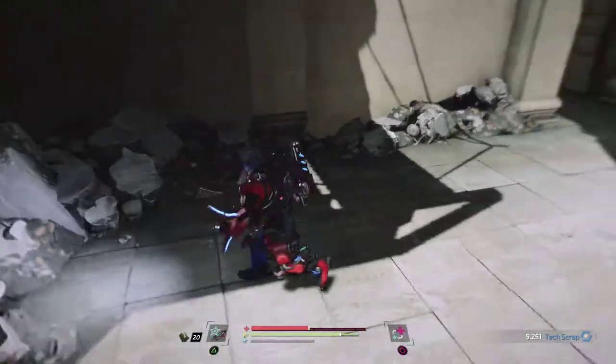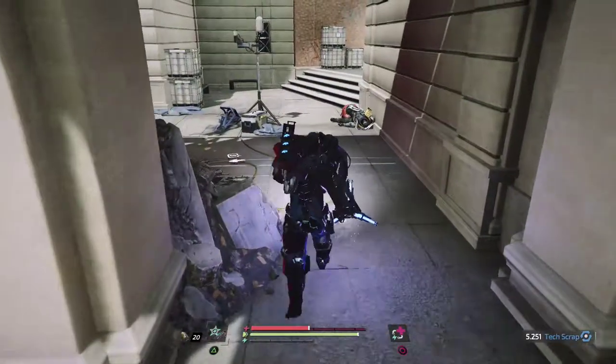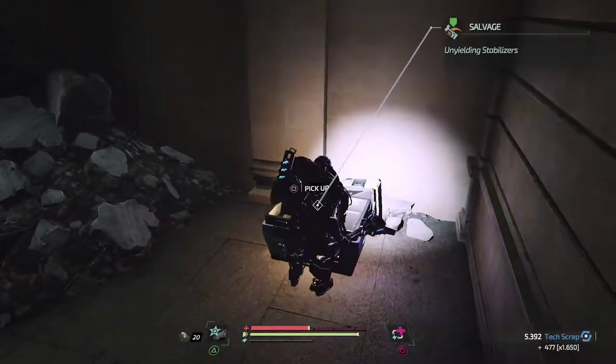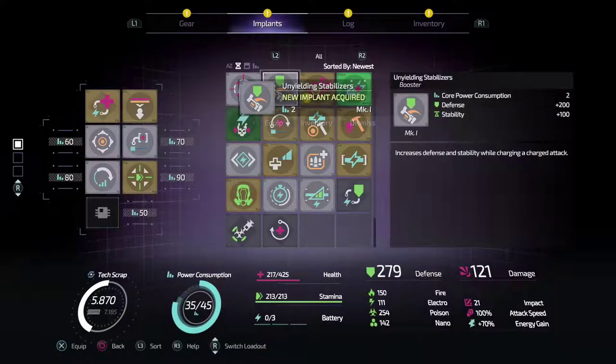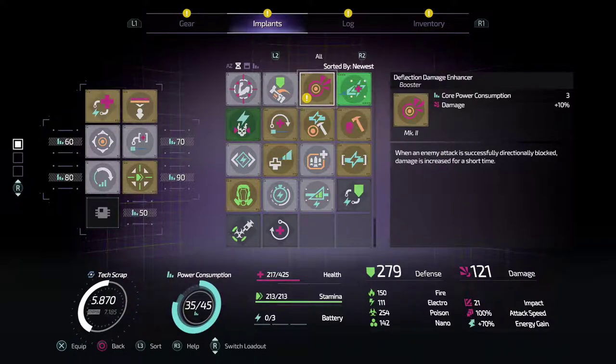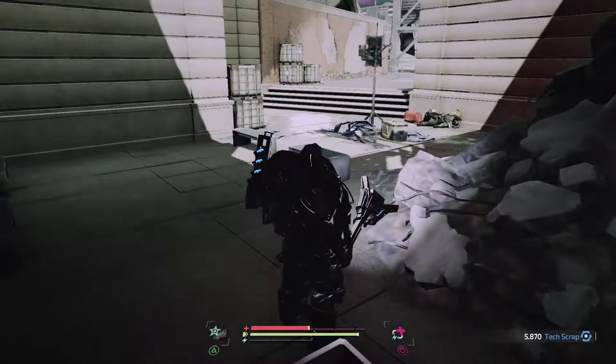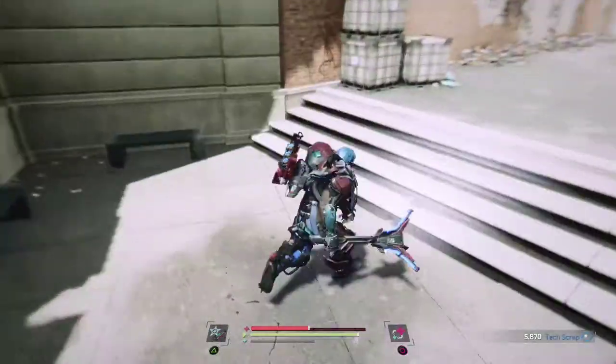Getting shot at everywhere I go. Another new implant — unyielding stabilizers: increases defense and stability while charging a charge attack. And deflection damage enhancer: when an enemy attack is successfully blocked, damage increases for a short time — 10% damage. A bit more stability while charging attacks — that's a useful offensive item.